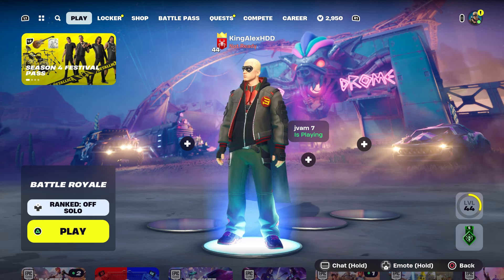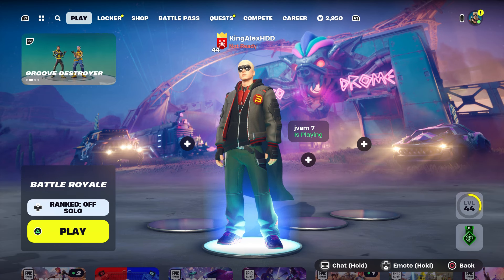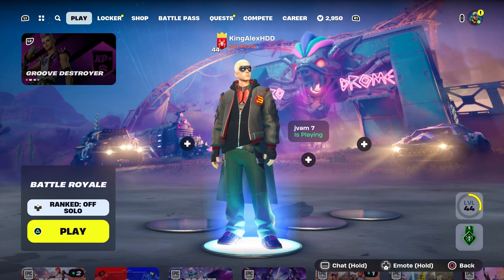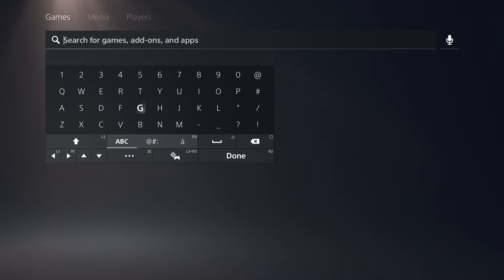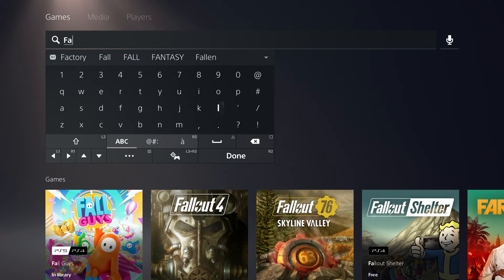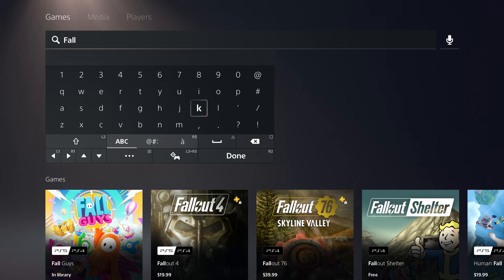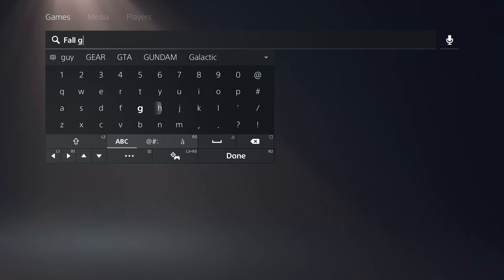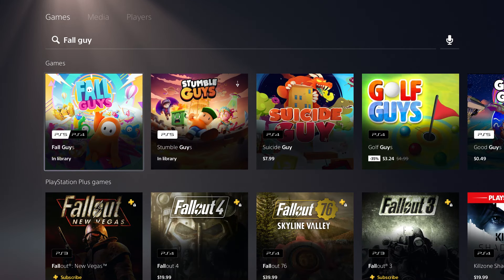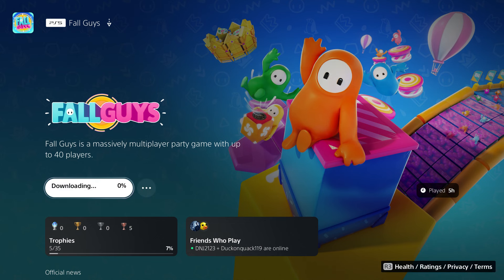I'm going to show you two different methods. Now if you guys do not know, Fall Guys is also going to have their own mini event. If you haven't done that, I recommend you guys download Fall Guys right now so we can get the back bling, pickaxe, and lobby track — all the good stuff.